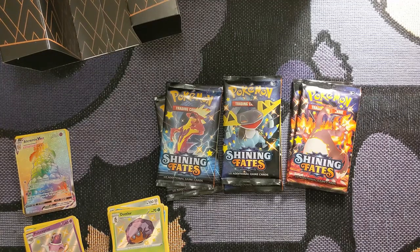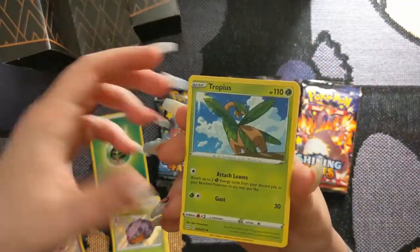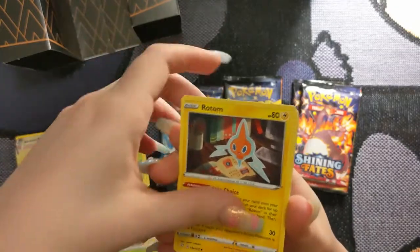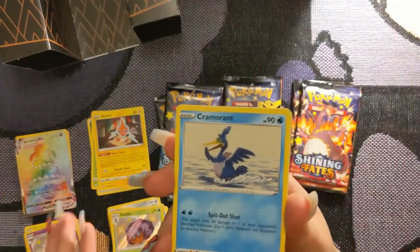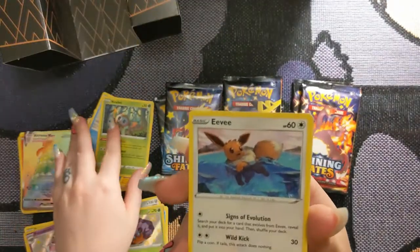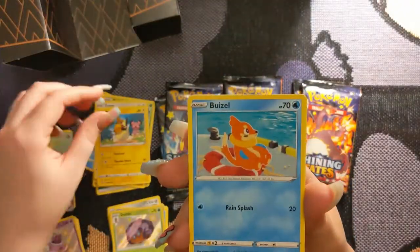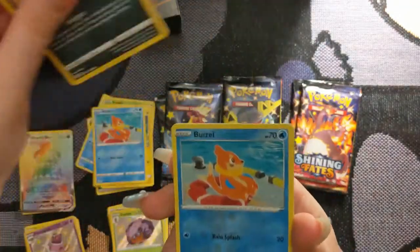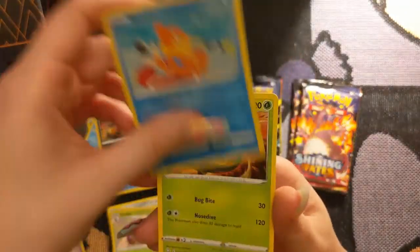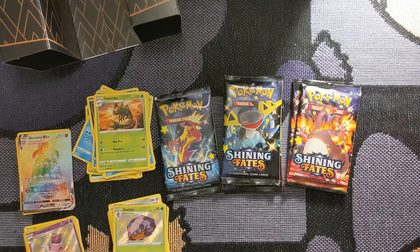Tropius, Rotom, Cramorant — just so y'all know, I do list my extras on my eBay. Rowlet, Eevee, Morpeko, Boltund, Nickit, Reverse Foil Boltund, and a Yanmega. Okay, so it's starting to even itself out now. That's what I get — I got too excited.